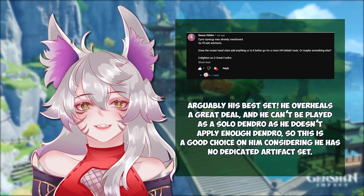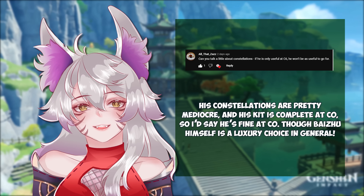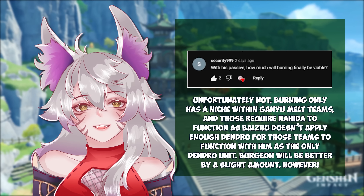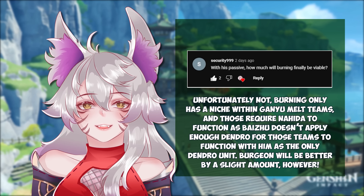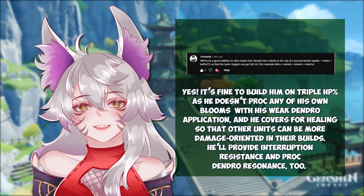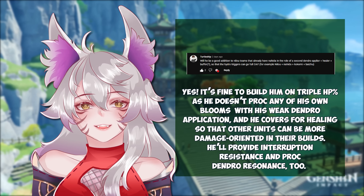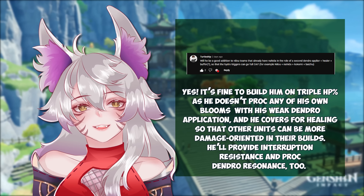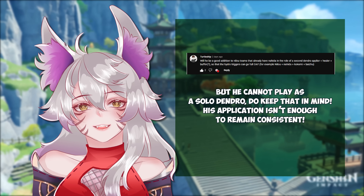Ocean-Hued Clam is a good choice on him, considering he has no dedicated artifact set. His constellations are pretty mediocre and his kit is pretty complete at C0, so he's fine at C0, though Baizhu himself is a luxury choice in general. Unfortunately, Burning only has a niche within Ganyu milk teams, and those requiring Nahida to function — Baizhu doesn't apply enough Dendro for those teams to function with him as the only Dendro-applying unit. It's fine to build him on triple HP%, as he doesn't proc any of his own Bloom with his weak Dendro application, and he covers for healing so that other units can be more damage-oriented in their build. He'll provide interruption resistance and proc Dendro resonance too, but he cannot play as a solo Dendro, so do keep that in mind — his application isn't enough to remain consistent.